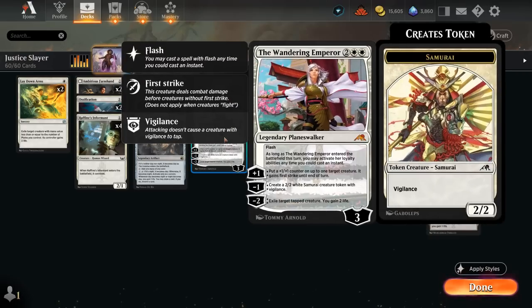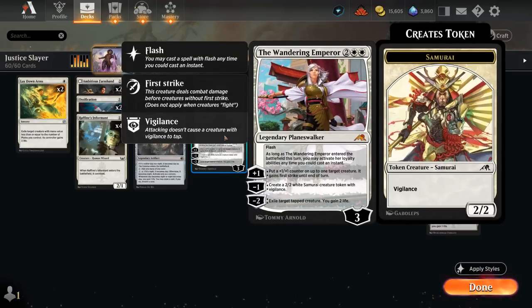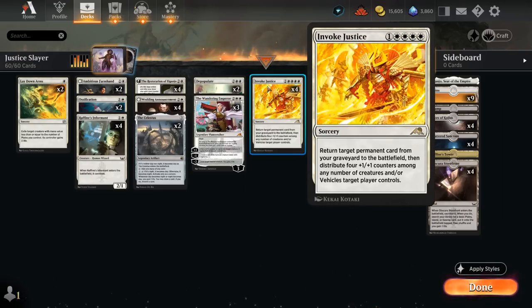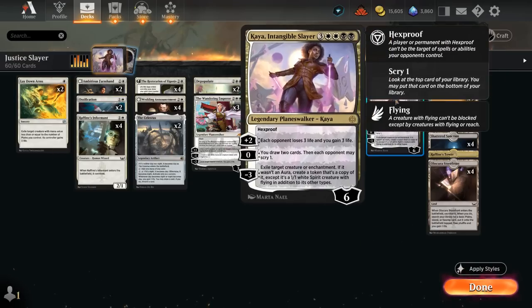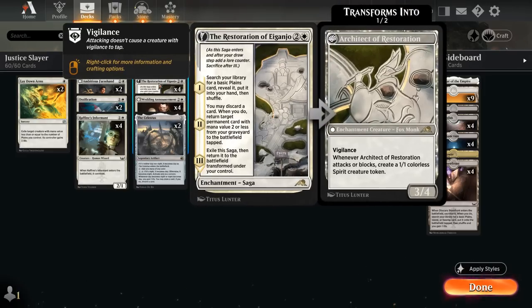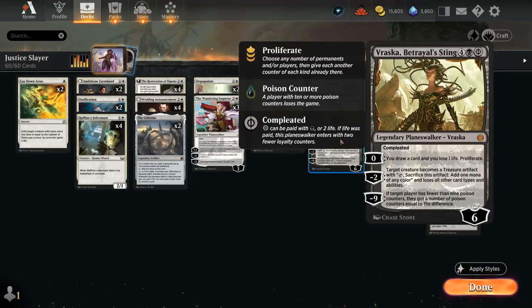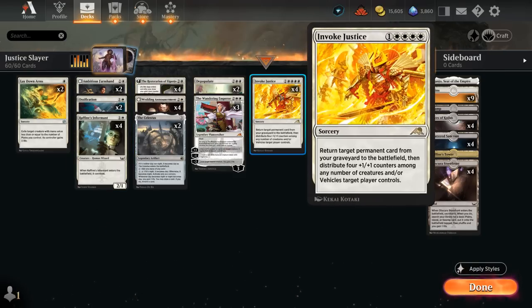We have 3 copies of the Wandering Emperor, which has great synergy with Vraska and the proliferate and extra plus-1 counters. The minus 2 provides a bit of removal, exiling a tapped creature and gaining 2 life, and we can provide a bigger board presence by making Samurai, on which we can then place our plus-1 counters from Invoke Justice. Those are the types of cards we want to bring back with Invoke, and to help us discard them, not only do we have the second chapter of Restoration of Igunjo, but we also have 4 copies of Riphean's Informant — we can connive, meaning we draw and discard; if we discard a non-land we get a plus-1 counter. So we have 8 early enablers to set up our Invoke Justice.